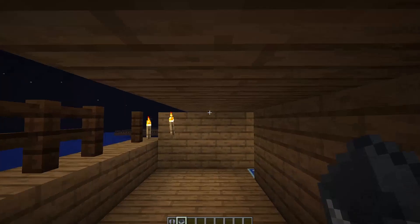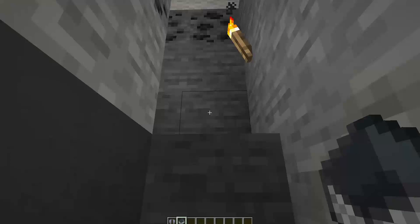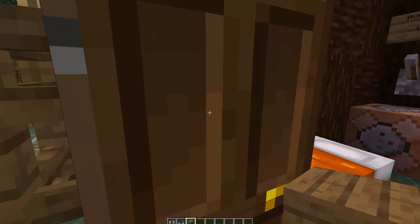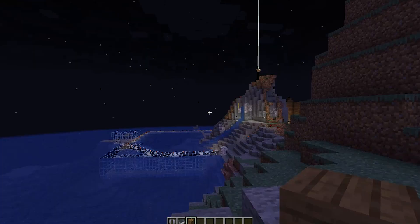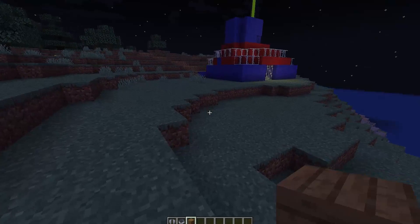It's a miracle that this world somehow still exists. And here's me climbing up the lighthouse — it looks kind of stupid because it's made out of wool. There are a lot of torches over here, and a beacon. Here's a small house that I made for testing command blocks. About a hundred blocks away from that house there's another wool structure. I have no idea what it does, but it contains several teleporting command blocks.